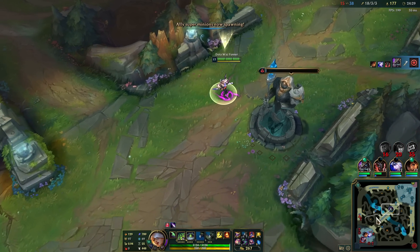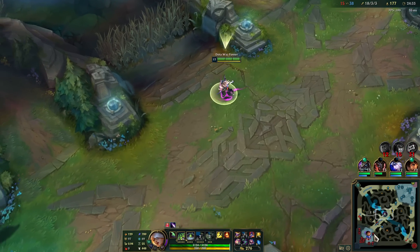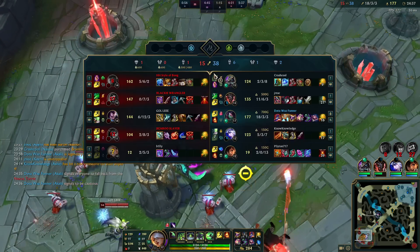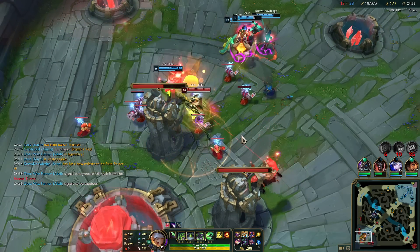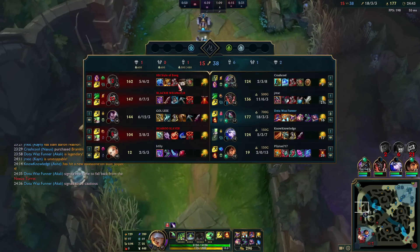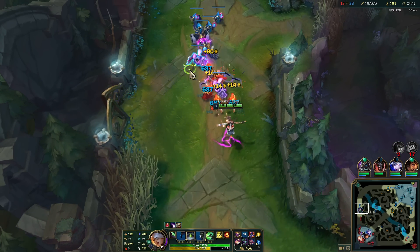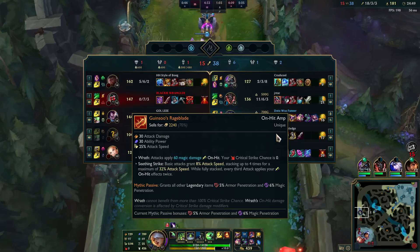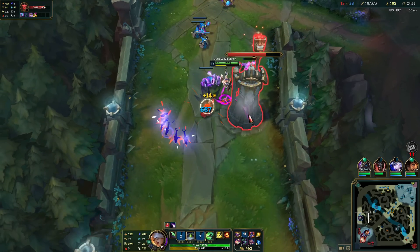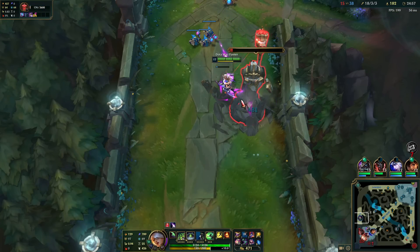We almost have a Lich Bane. We would be at 800 AP if we still had our Blue Elixir. Don't end — get him, Yasuo, press Q buddy. We're going to get so much gold for this — just one minion total. My god, we do so much damage. 600 gold for that.